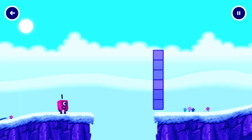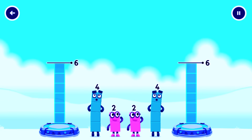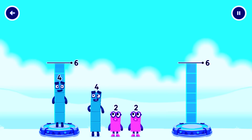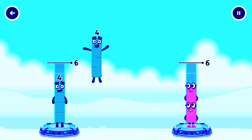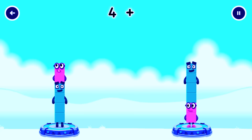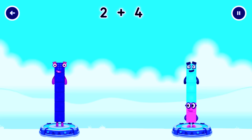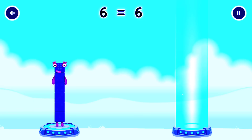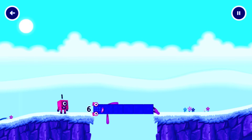How can we get across there? Tap here to help. Share the number blocks evenly to make 2 groups of 6. 4, 4, 2, 2. Correct! 4 plus 2 equals 6. 2 plus 4 equals 6. 6, 6, equals 6. Well done!